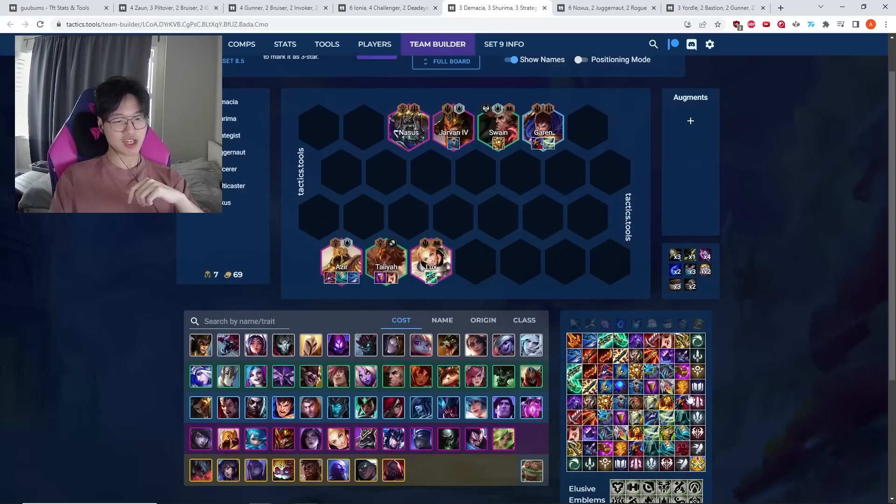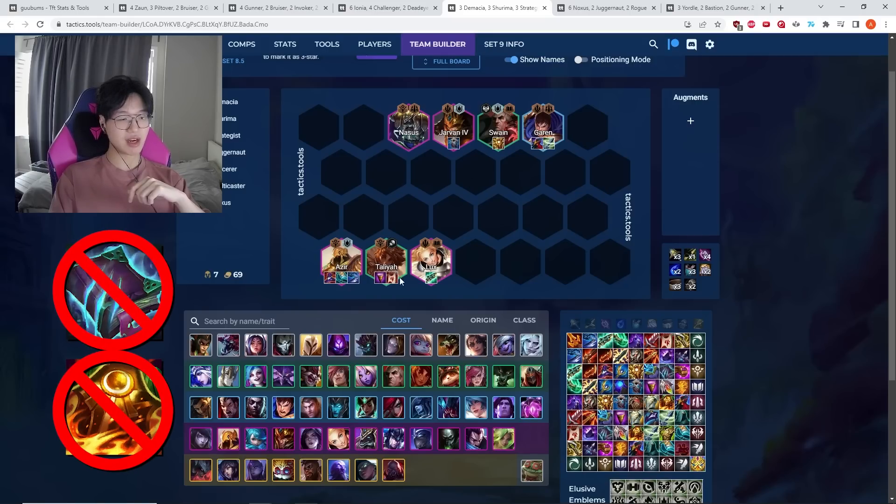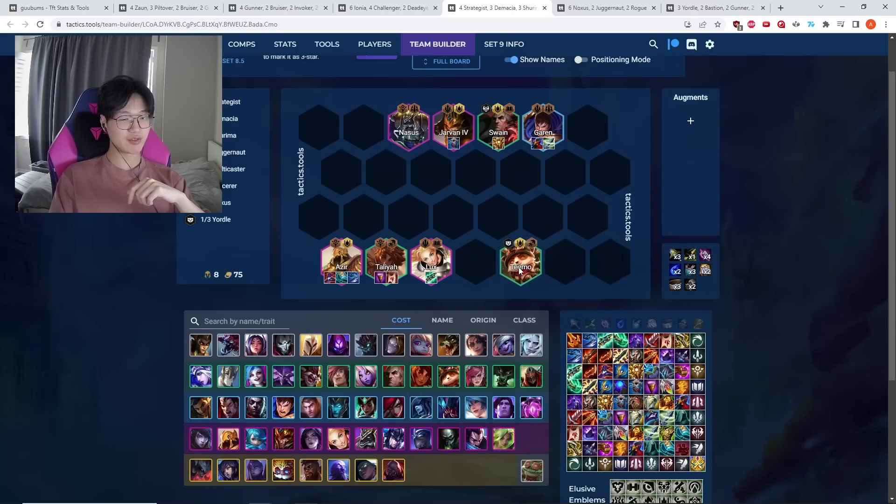Another thing with this comp: you generally don't need to be as reliant on anti-heal like Sunfire and Morello, because Teemo gives you enough anti-heal whenever you get to play him. In a pinch, if you really need anti-heal at level seven, you can drop Garen for Teemo — you'll lose the radiant item on Lux or J4, but sometimes anti-heal is more important.